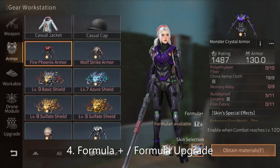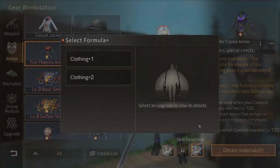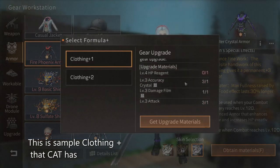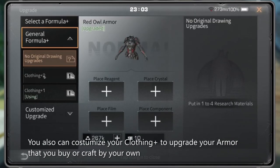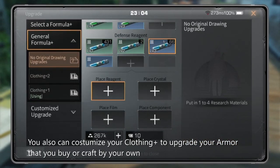Formula Plus, or Formula Upgrade. This is a sample of Clothing Plus that Cat Eyes has. You can also customize your clothing plus to upgrade your armor that you buy or craft on your own.